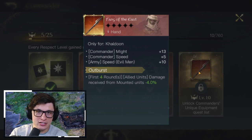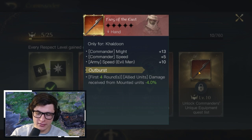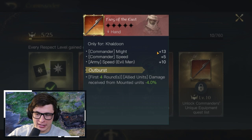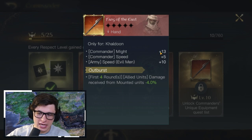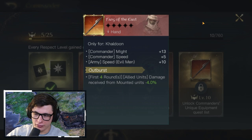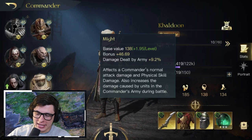His R10 item, the Fang of the East, gives him Might and Speed, as well as Speed for evil men. The ability is Outburst — on the first four rounds, allied units receive 4% less damage per refinement. I would probably not suggest rushing for this with Khaldun. It's not a bad item, but if over the course of time you really enjoy Khaldun and you get it, great — I think it can be solid for him.